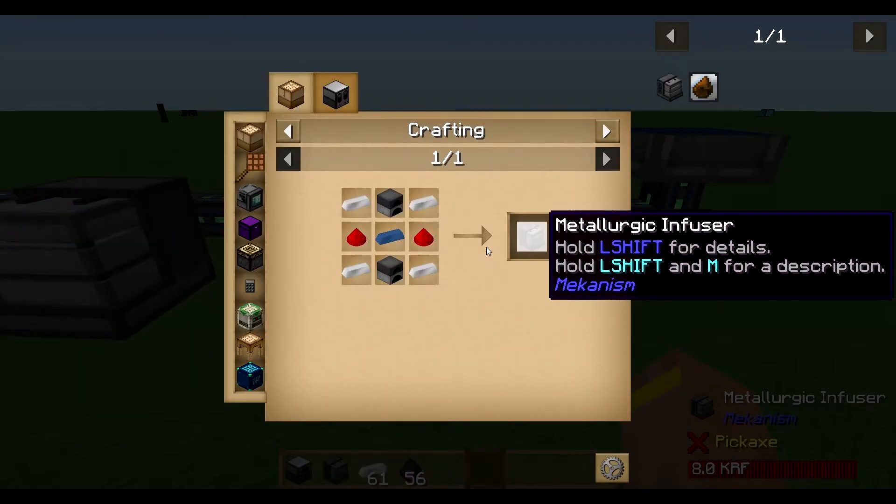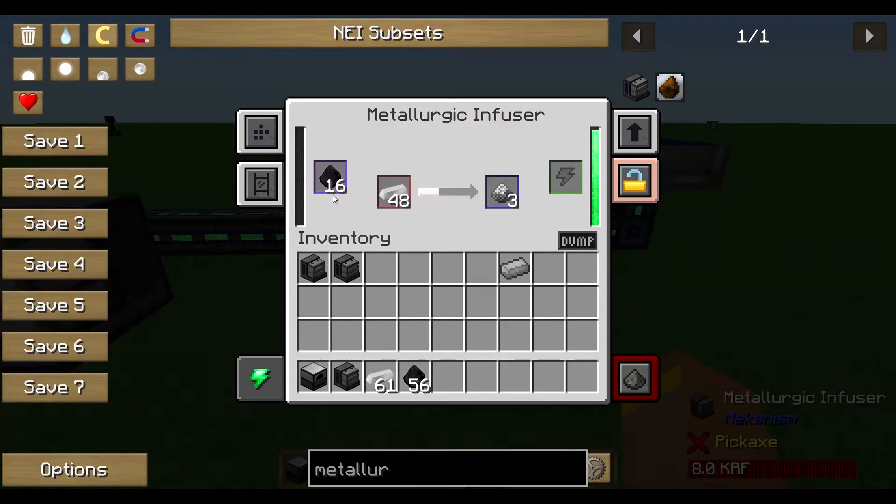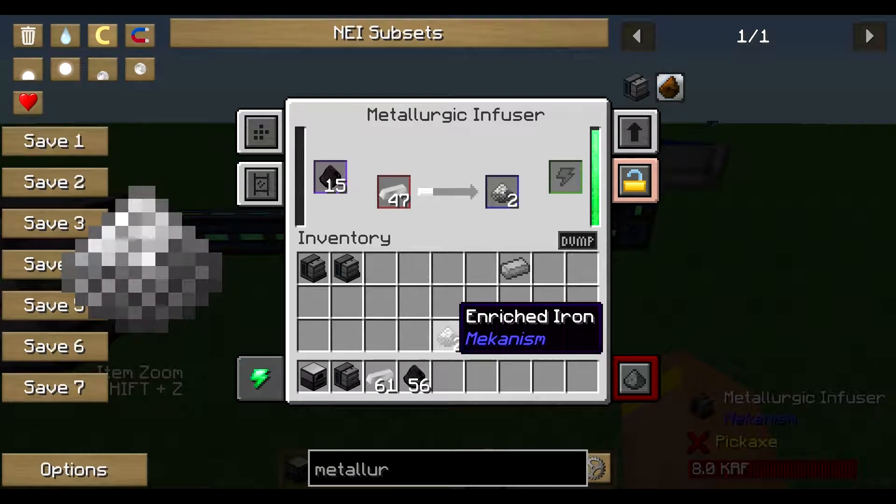First of all, we need a metallic infuser, which is very simple to craft. It works like this: put coal on the left slot — that's carbon — and an iron ingot in the middle-left slot, and you get enriched iron from Mekanism.